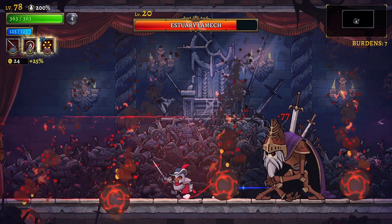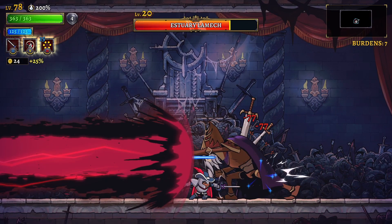The massive red laser that he blasts you with is more bark than bite, in the sense that he leaves a massive gap between himself and the laser, allowing you to stand right under his nose and hit him for free during the duration.